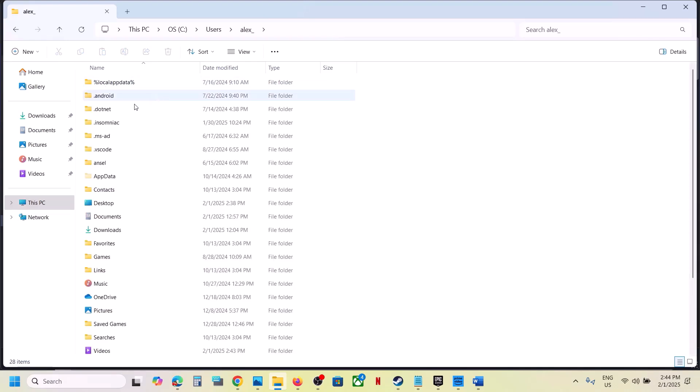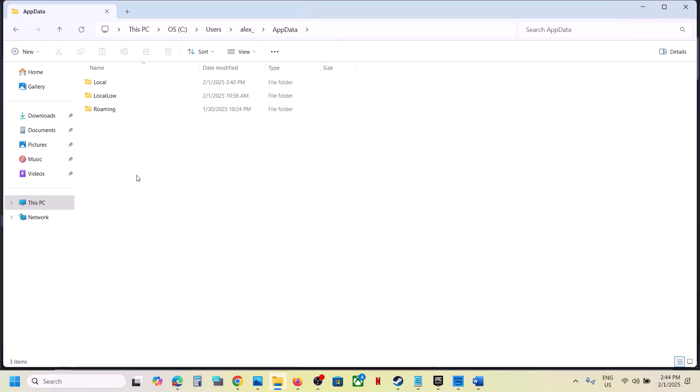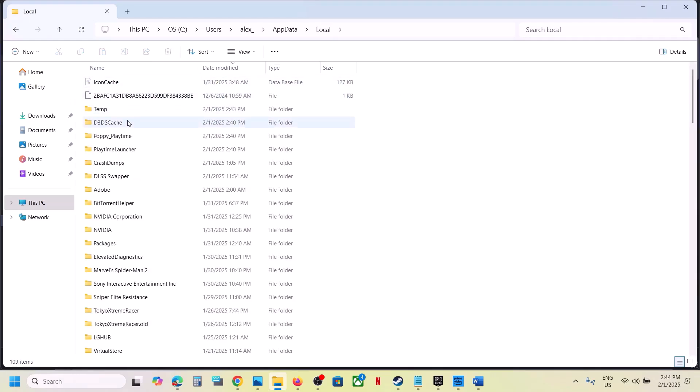Open the AppData folder. If you don't see AppData, click on View, select Show, and put a check on Hidden Items. Then open the AppData folder, open the Local folder. Here you can see Poppy Playtime — right-click on it.